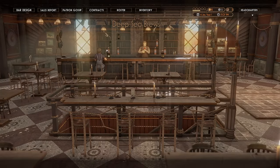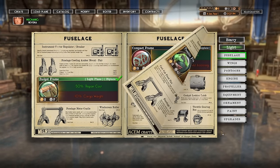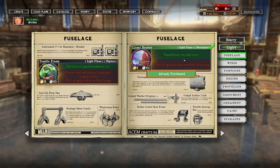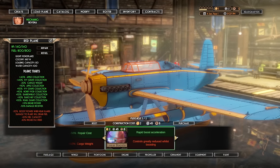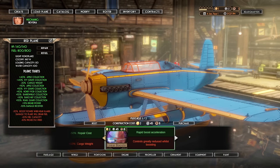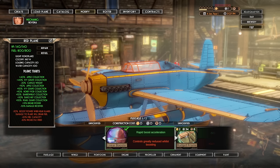Let's go back to our hangar. What do we have here? Compact frame — I think I like this. The linear booster — we can afford it now. Rapid boost acceleration, but controls greatly reduced while it's boosting. It will be a monoplane. Let's grab this — hopefully we have enough to change it. We do. Oh, look at that! Oh, that looks really cool. The biplane looked cool, but oh, that looks awesome. Yes, accept modifications. Oh, that looks great — we gotta take it for a spin.